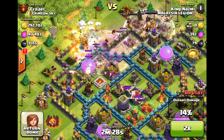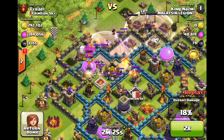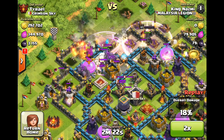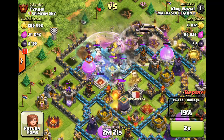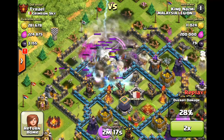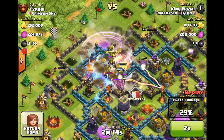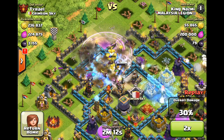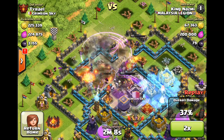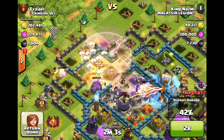He dropped his heroes really early for a Golem Witch Wizard, but since my Town Hall's outside, he really wasn't going straight for the core — he was going for pure destruction. A failure on my part is I had two X-Bows and one Inferno Tower upgrading all at the same time, so my entire core defenses consisted of one X-Bow and one Inferno Tower, which does about nothing.